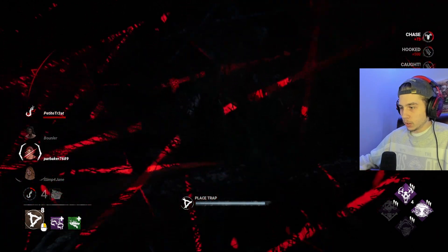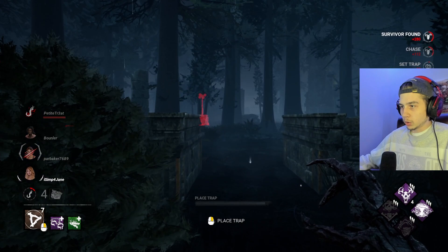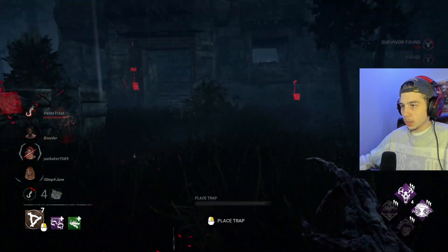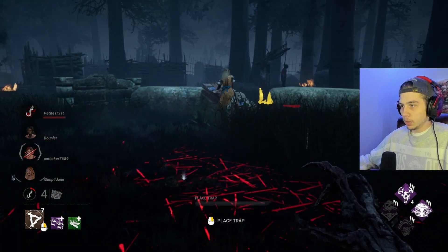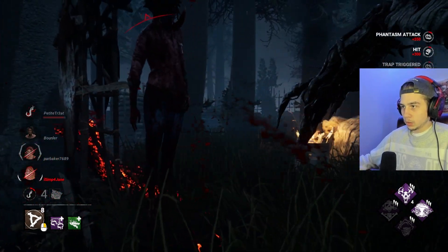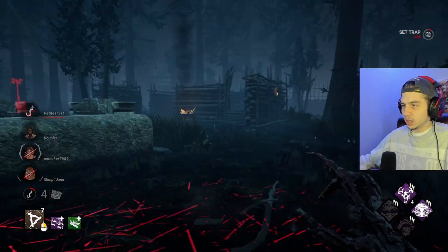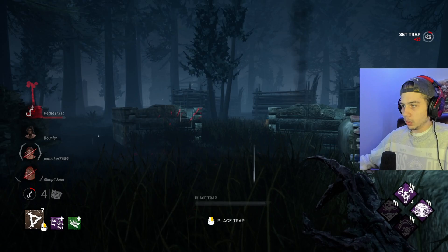I'll set a trap right here, just guard the area a little bit. It's like she's trying to get on my Thrill of the Hunt. Obviously the main purpose of these perks and the totems is to prevent just an insane amount of boons, which will happen.